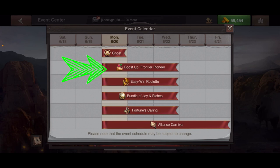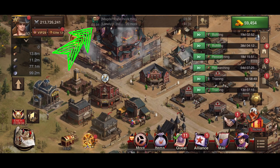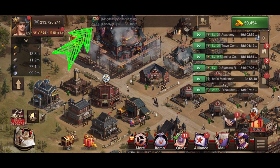The other awesome event is the Boost Up Frontier Pioneer. This happens every couple of weeks — the Monday after SVS or AVAs. SVS happens one week, AVAs happen the next week, so every couple of weeks Boost Up Frontier starts. It only lasts for three days and starts at game reset on Monday morning. You can check the current game time in the lower left-hand corner of the chat box.